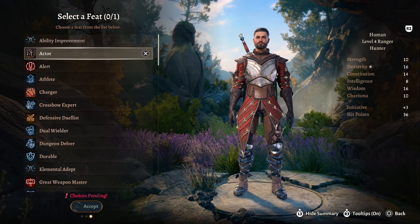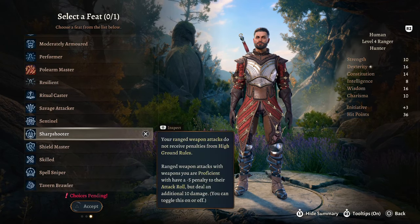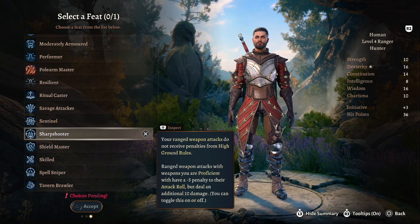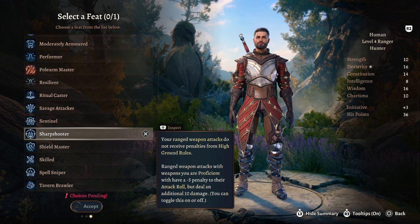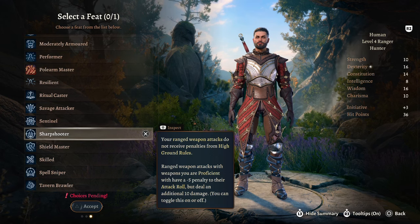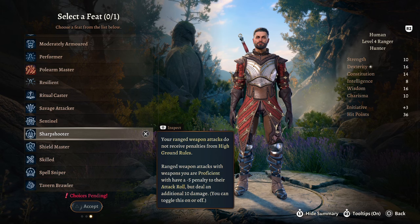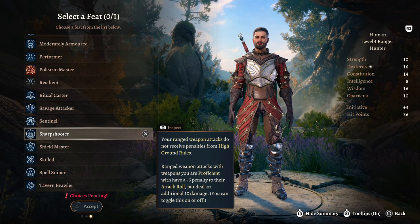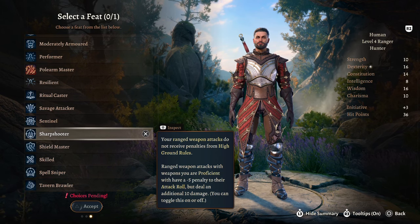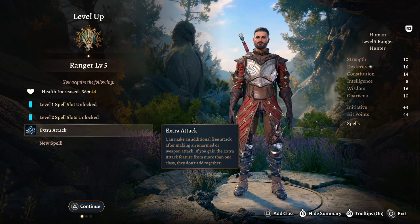At Ranger Level 4, we're going to skip the ASI for now and take Sharpshooter. Ranged weapon attacks don't receive penalties from high ground rules, and ranged weapon attacks with weapons you're proficient with have a minus five penalty to attack rolls but deal an additional 10 damage. This is essentially the ranged version of Great Weapon Master — really good stuff.